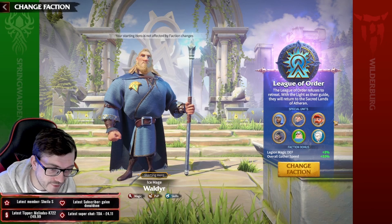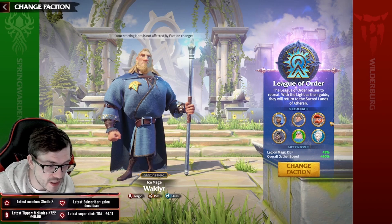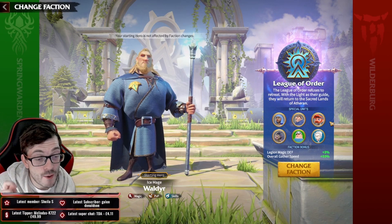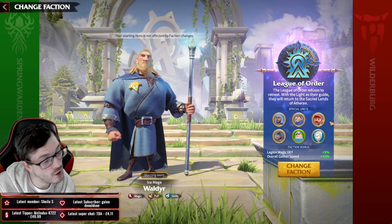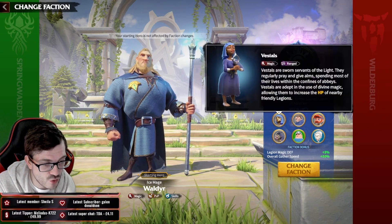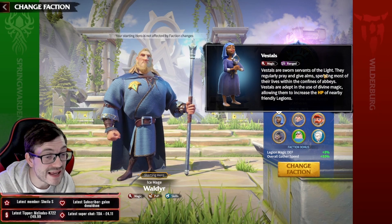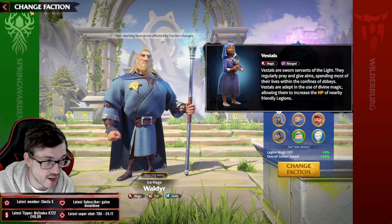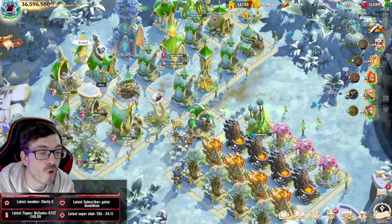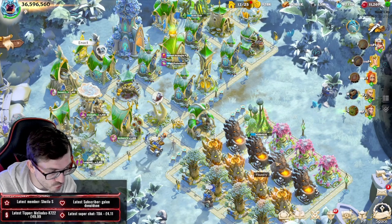The reason you pick League of Order is because you get Wild Deer, who is honestly the best PvP epic hero in the game hands down. Plus you get the flying mages and Vestals - Vestals are very strong because they increase HP, which is the best stat in the game. It's a very powerful civilization for mages.